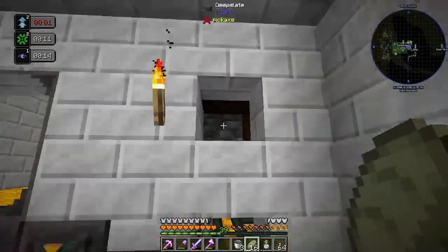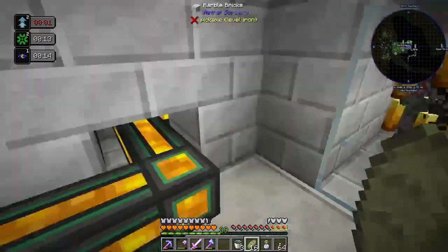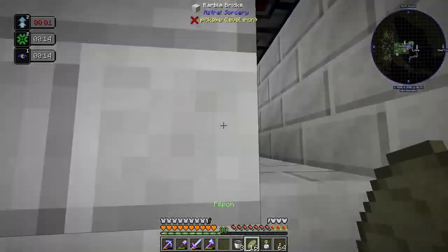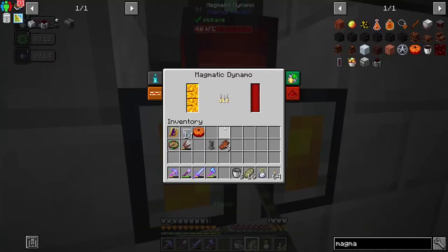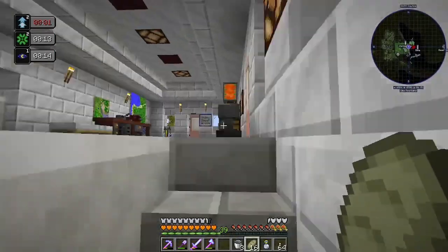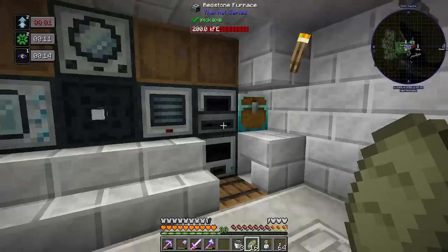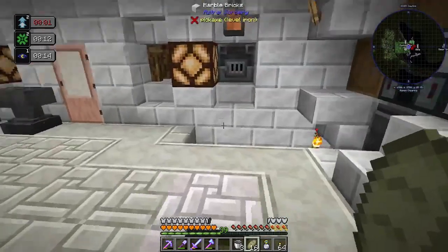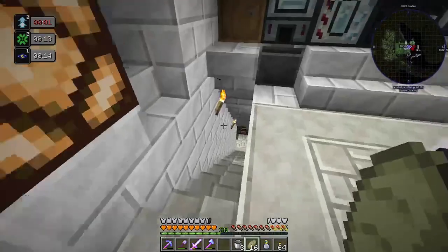Not sure I've mentioned it yet but what I've done is I've piped this up to a magmatic dynamo. And this should be producing a ridiculous amount of power for just one bucket, but it doesn't produce it that quickly. What I could do is nab the augment out of this and put it down there, but I'm just going to leave it for now.